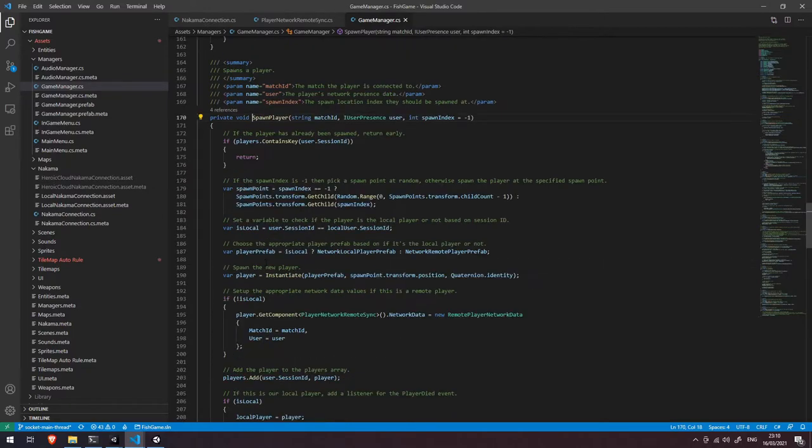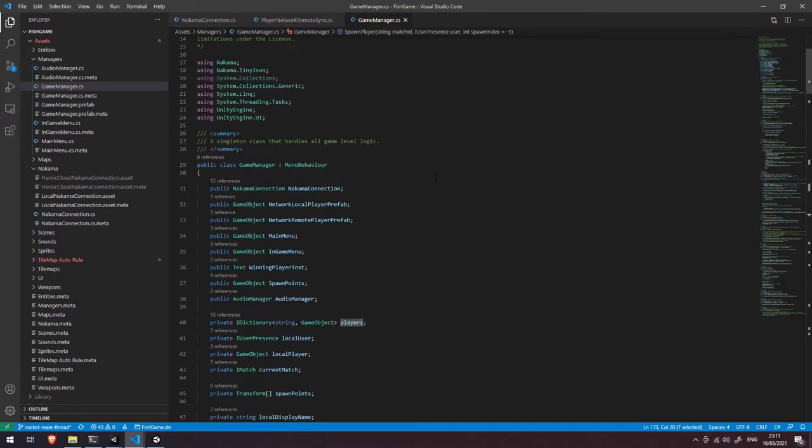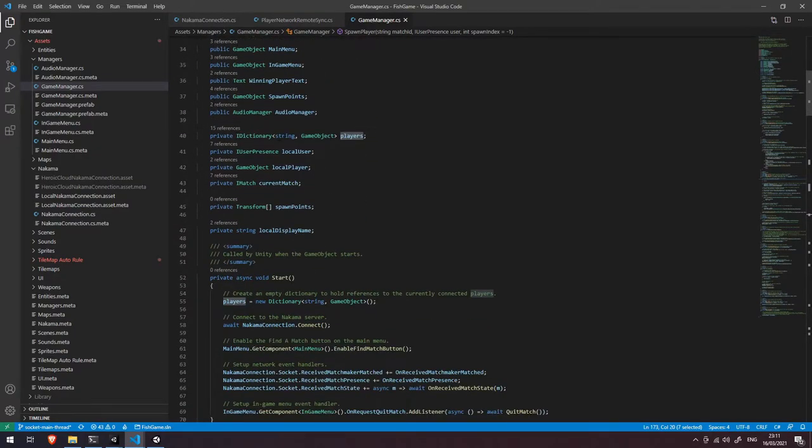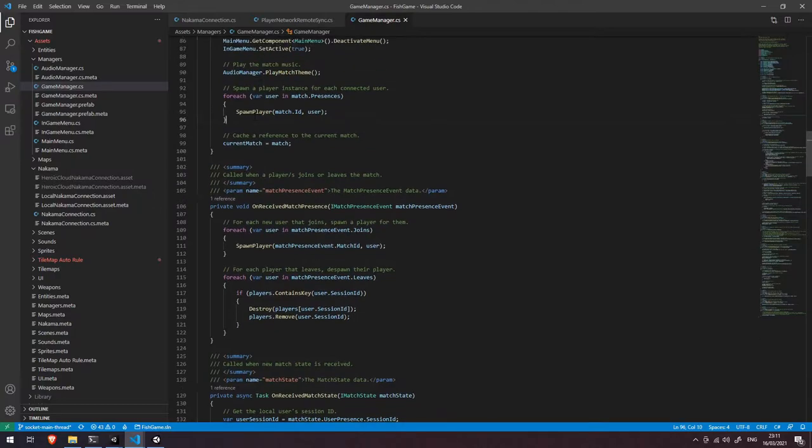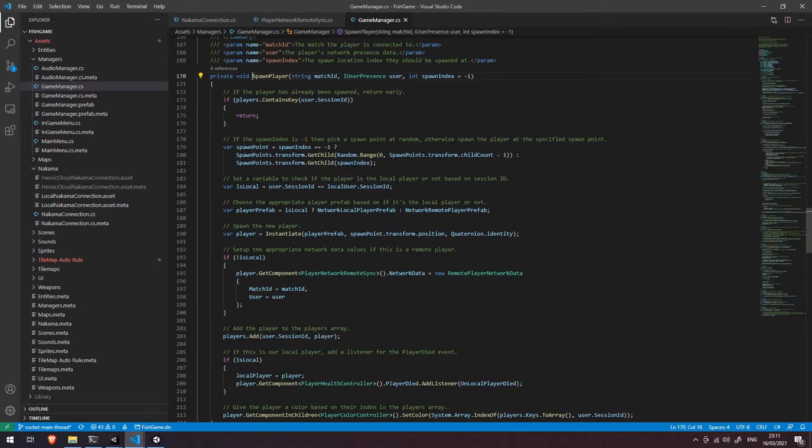Let's dive into the spawn player function. The first thing we can see is we're asking: has this player already been spawned? We have an iDictionary at the top of the script with string keys and game object values, called 'players'. In the spawn function, if the players dictionary already has a reference to this user's session ID, we just return early — we've already got a game object for that player.